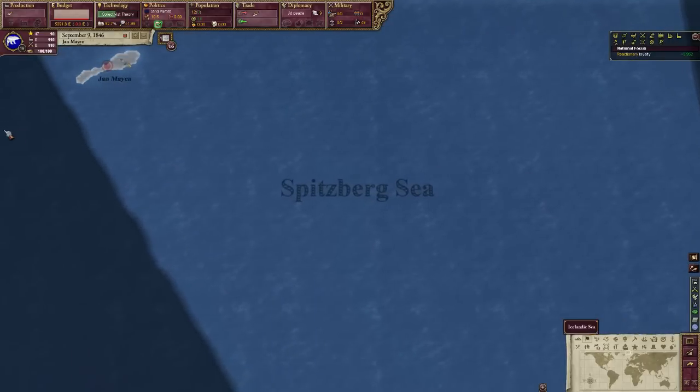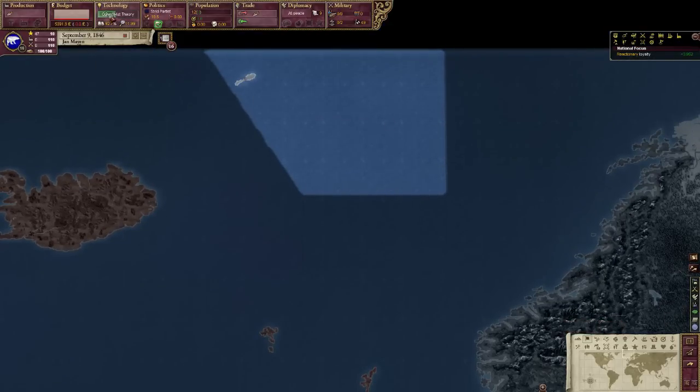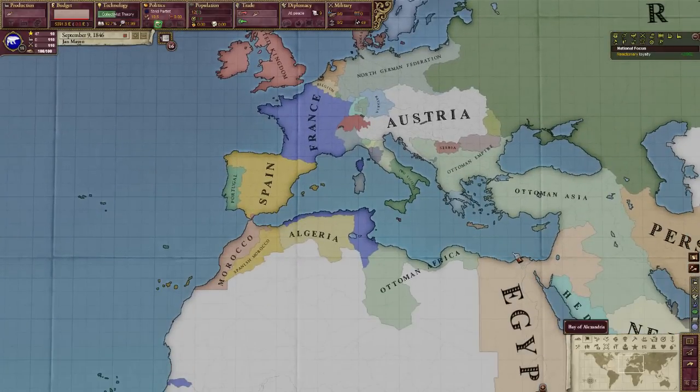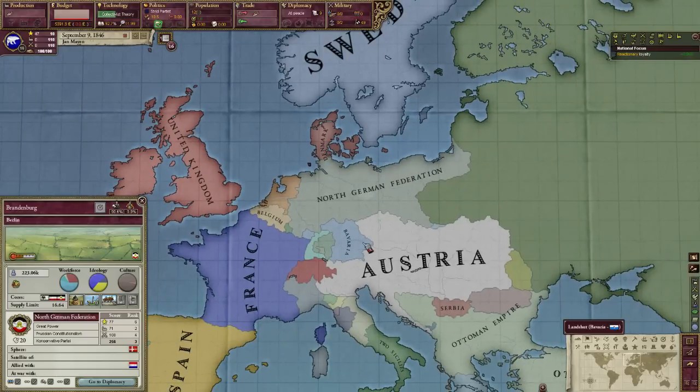Okay, we are back and that was pretty much no time at all — kind of a pointless bit of editing. We actually didn't get to finish the technology; I just happened to get secondary power status. The North German Federation exists now, and I don't know if they absorbed some nations, but the point is we are now a secondary power, which allows us to do a decision called the Polar Bear Purchase.